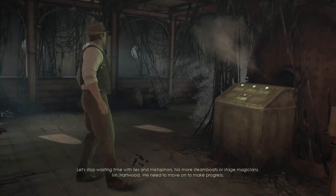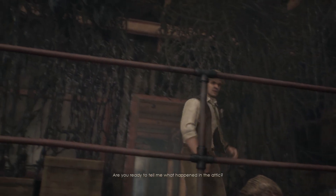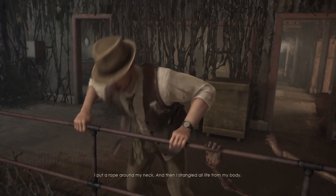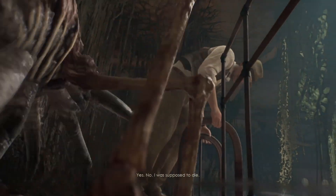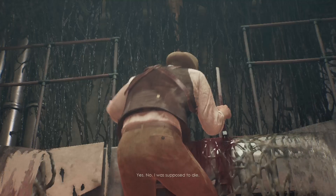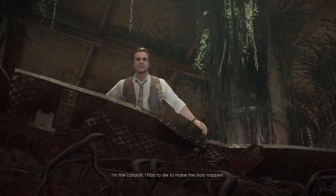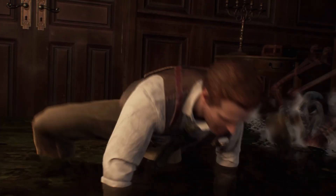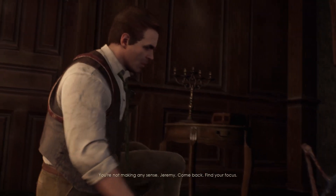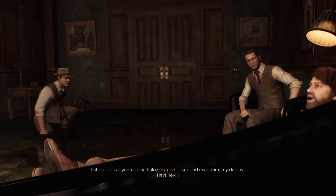Oh, I hear another one. Come on, I'm about to pop. Thank god I got some more shotgun shells. Are you ready to tell me what happened? You want to put a rope around my neck. I was supposed to die. What does that mean? That you were supposed to die. I'm the catalyst — I had to die to make the story happen. What story? What do you think? 30 years ago, Federic needed me to die. You're not making any sense, Jeremy. Find your focus. I cheated everyone. I didn't play my part. I escaped my doom.